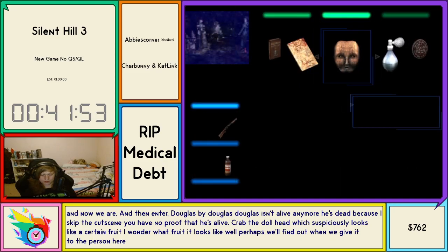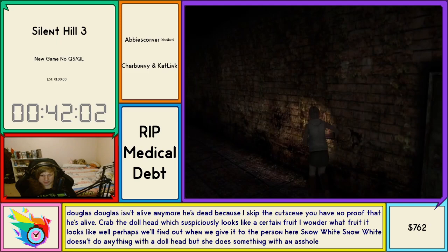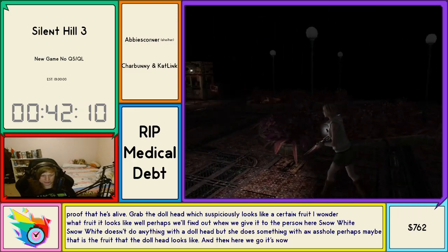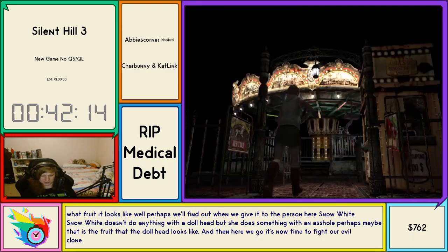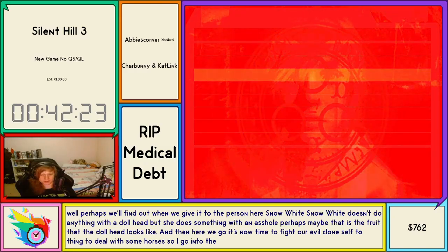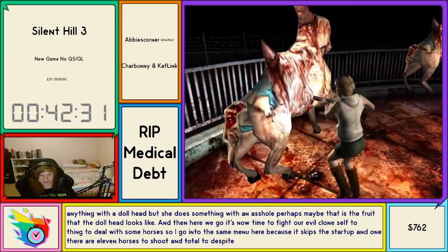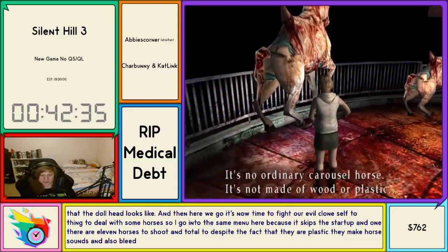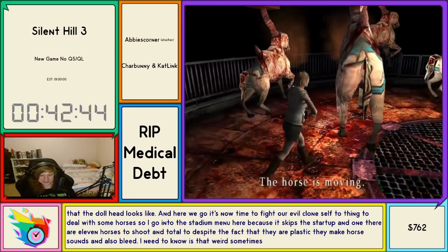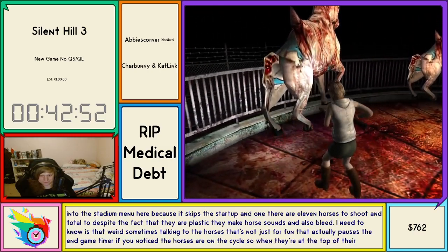We grab the doll head which suspiciously looks like a certain fruit. Perhaps we'll find out when we give it to the person here. Snow White doesn't do anything with a doll head but she does something with an apple — maybe that is the fruit the doll head looks like. Now it's time to fight our evil clone self. We have to deal with some horses first. I go into the save menu here because it skips the startup. There are 11 horses to shoot in total. Despite the fact that they are plastic, they make horse sounds and also bleed — a little odd. No real horses were harmed in the making of this video game.